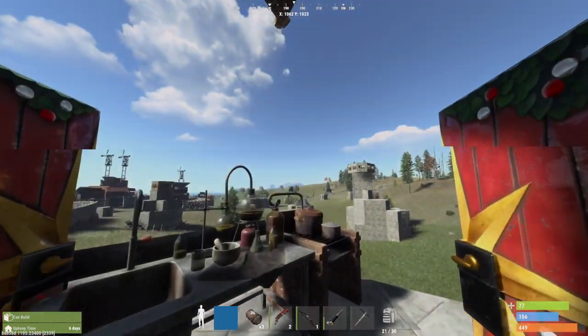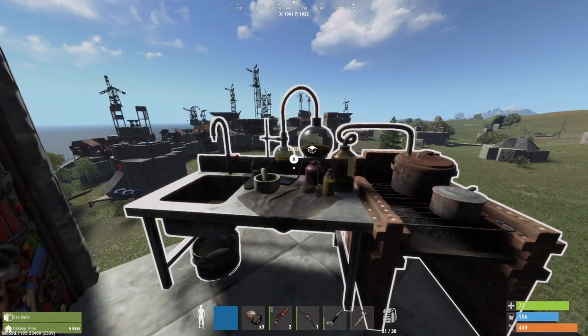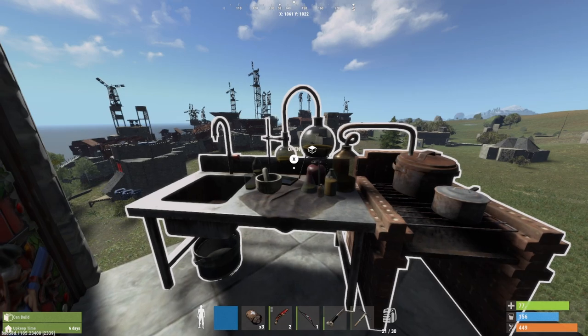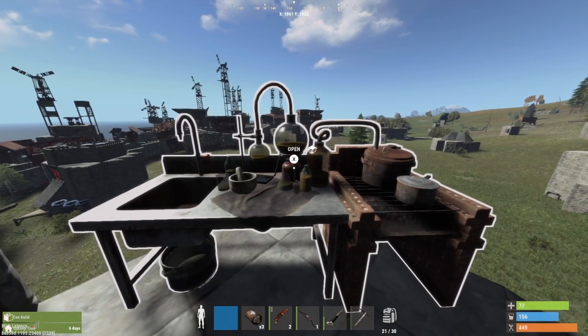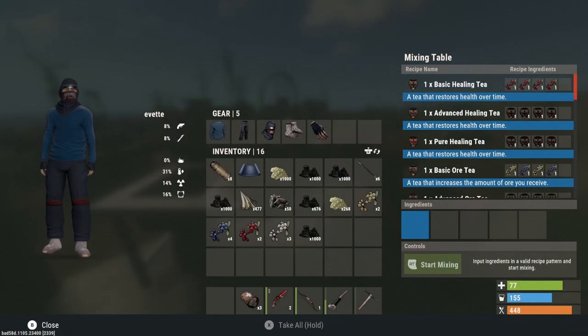Today we're going to be talking about one of the most underrated things in Rust: the mixing table. Let's go over it because it was just added to the console edition of Rust, and if you're playing the PC edition and you haven't used this, you've been missing out for a long time.